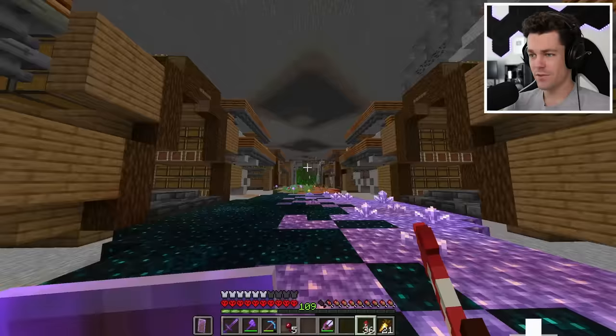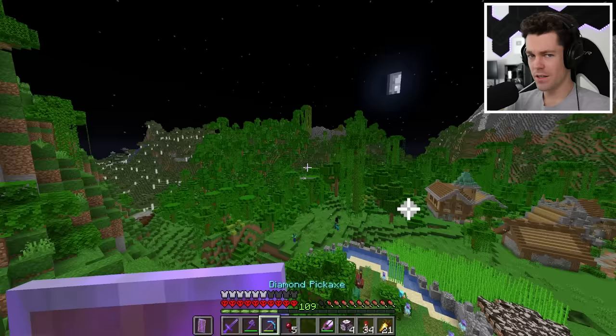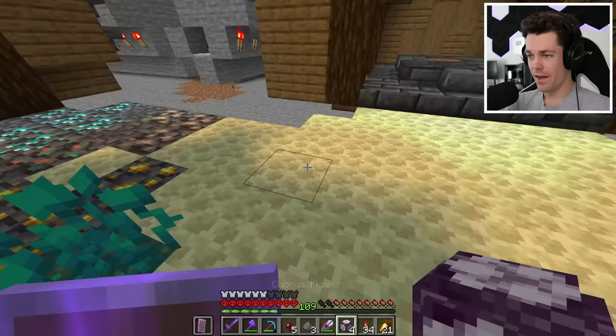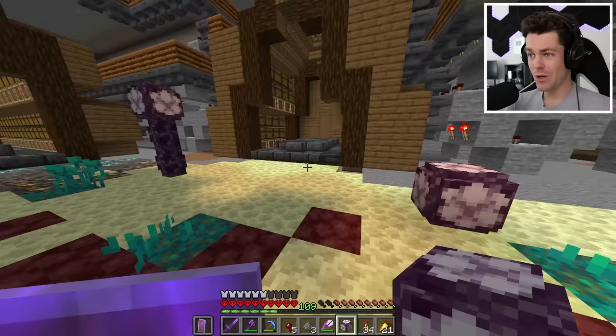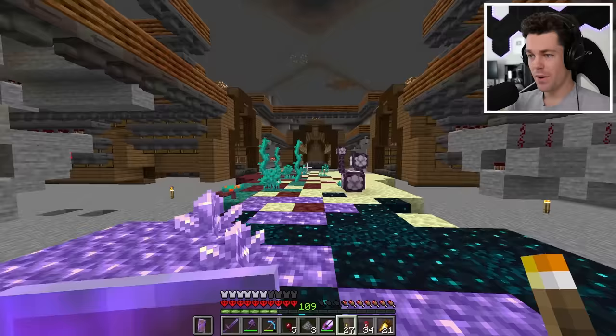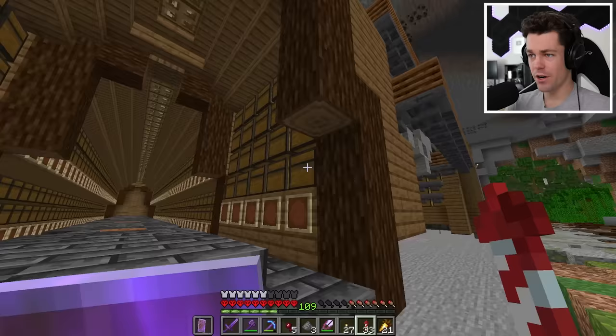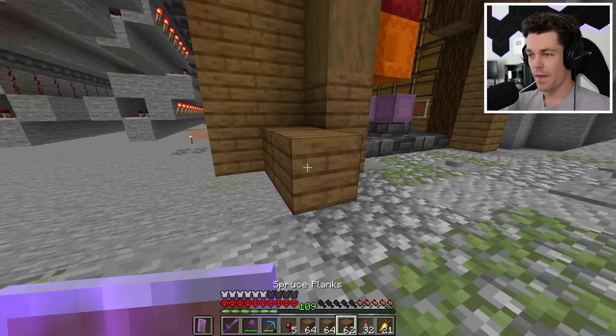Looking at the end area I realized it looked empty because I forgot about chorus plants. I found some chorus flowers at home and planted them — I'll trim them down to size once they grow. Now that all the floors are done, it's time to do the walls and ceiling. The ceiling will be the same as inside the storage systems, and for the walls I'll use stripped spruce wood and spruce planks.